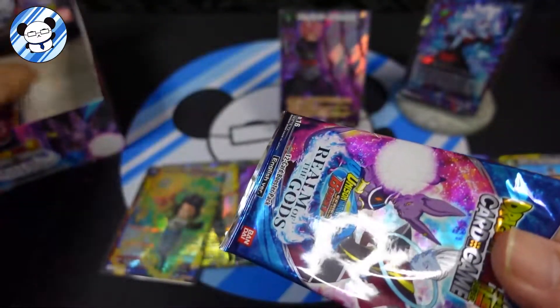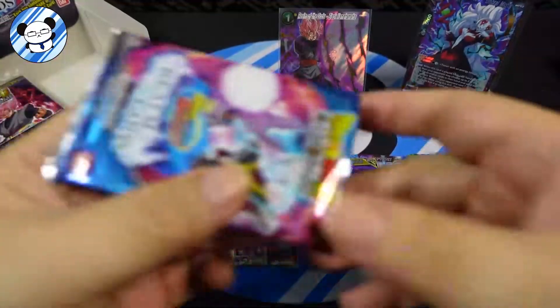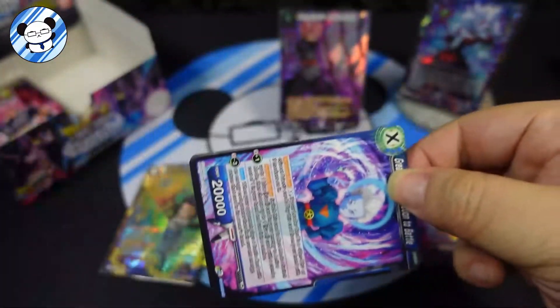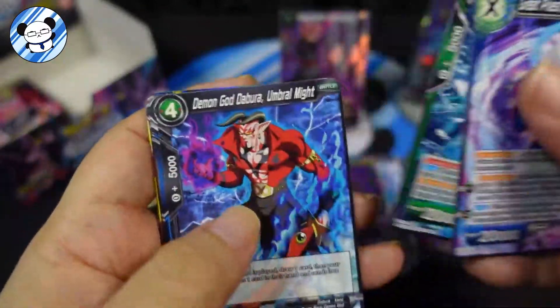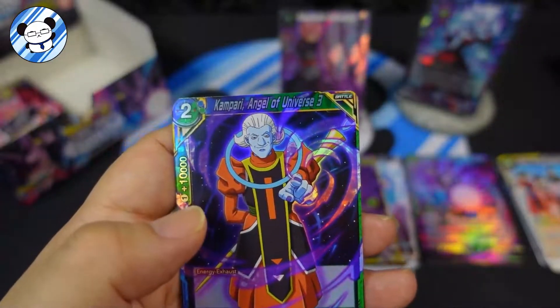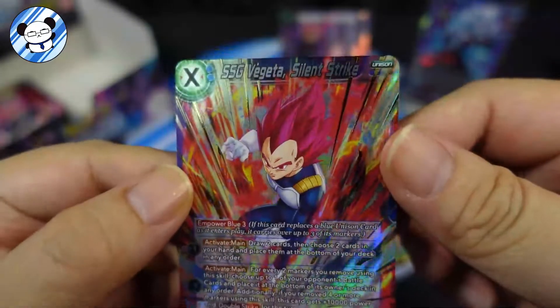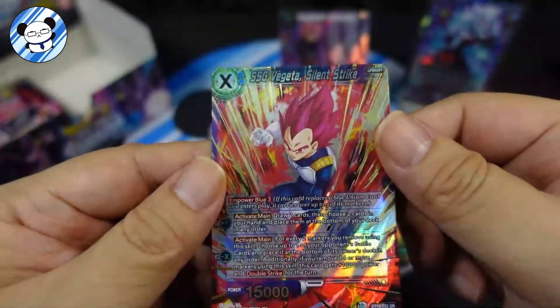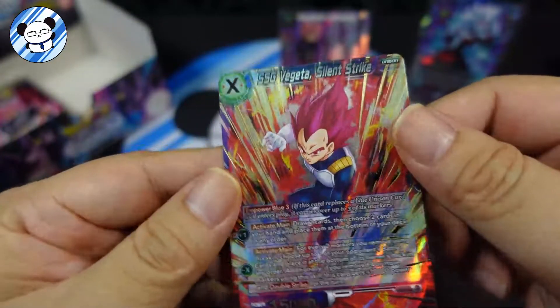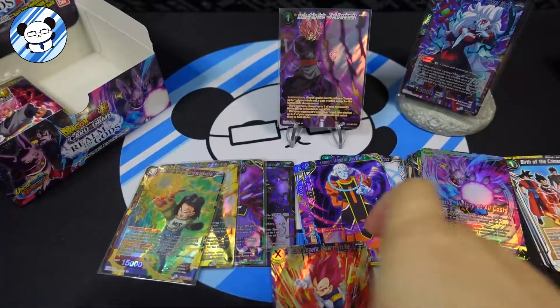We have - let's see, this is the last 5 packs. Thank you for staying, hope you enjoyed the video. Got Gohan, Referee, then Campari - we have Campari, and SS - ooooh, that's another SR right there! Vegeta Silent Strike - wow, look at that. Very nice, very nice. Okay, that's our 5th SR - 4 more packs right there.